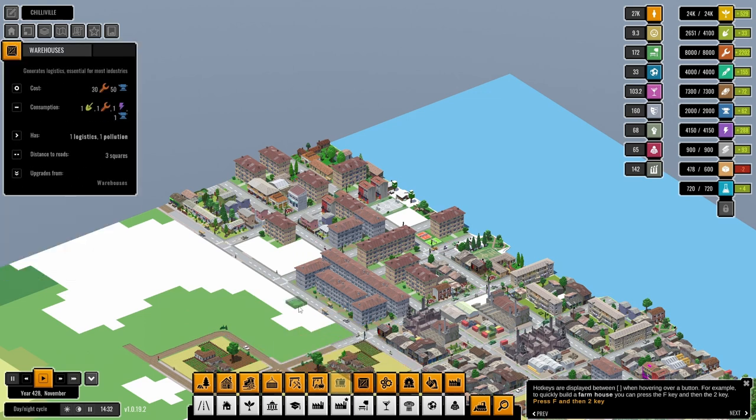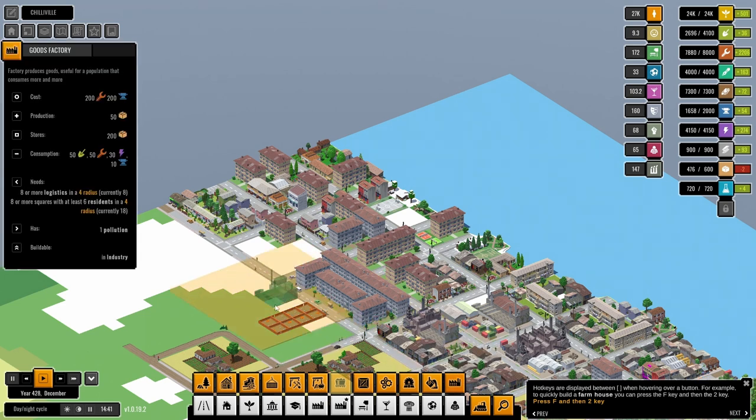What if we stick some logistics in here — like so — and then stick a goods factory in there?